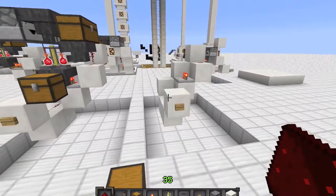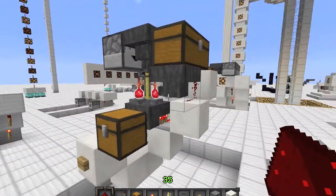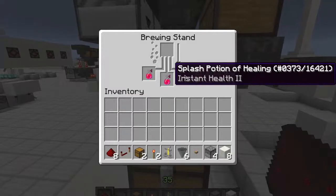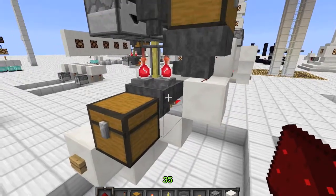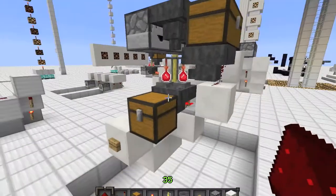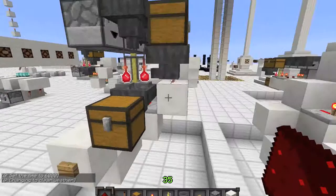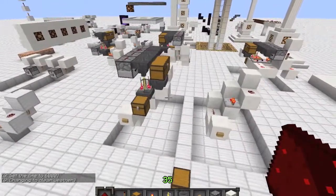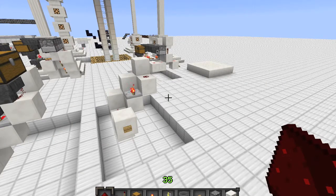Basically what this is, is a switching mechanism which locks — well, unlocks this hopper right here and locks this one. As you can see, I've got these potions in here. If this repeater wasn't locking things, it would just suck away the potion before it could finish brewing. And if this other hopper was unlocked, it would just be filling in random water bottles and it would be a huge mess. So this is probably the most complex part, but it's actually pretty simple.